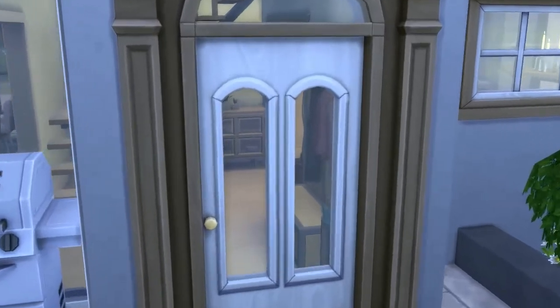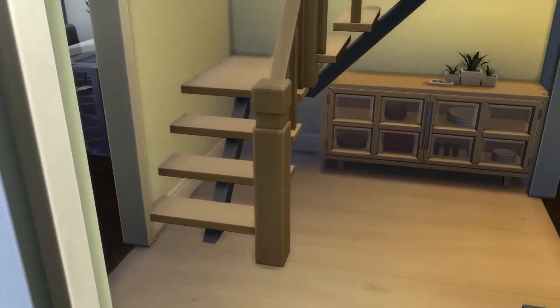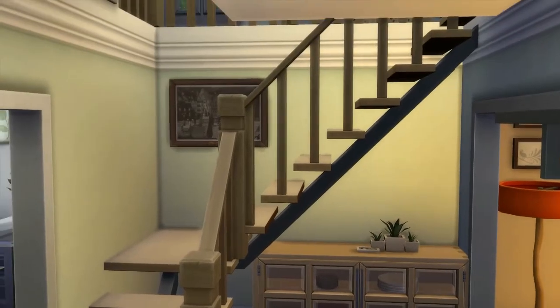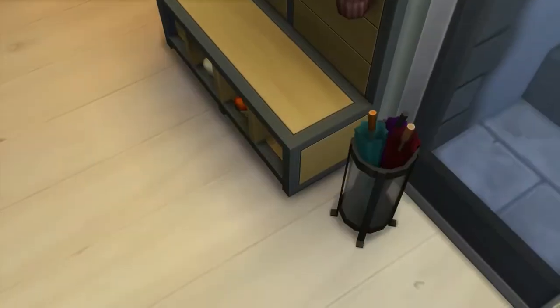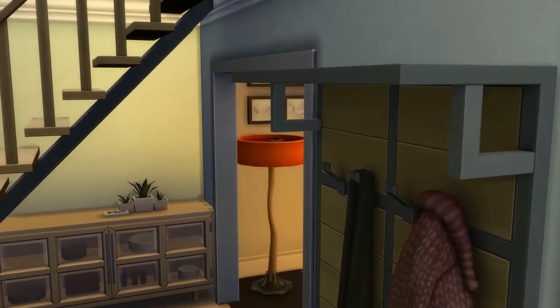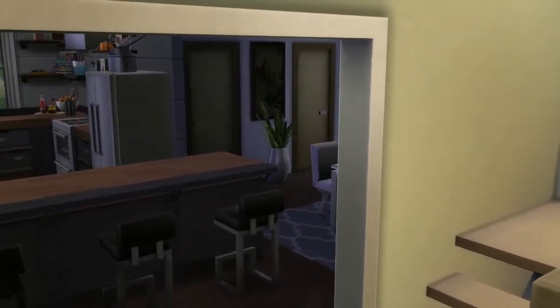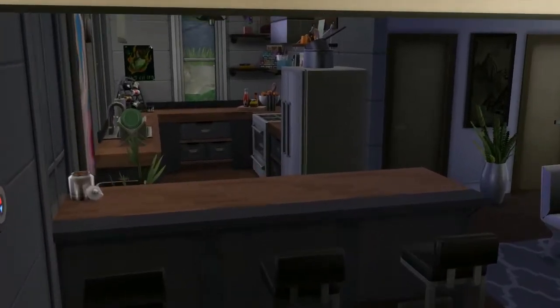We come in the front door and you can see the stairs with this little thing underneath — it's got plates in it which I can't change, but there's a nice antique painting which I think is cute, a bit of character. Then there's a coat rack and an umbrella stand — really practical for what you'd actually want in a house entrance.